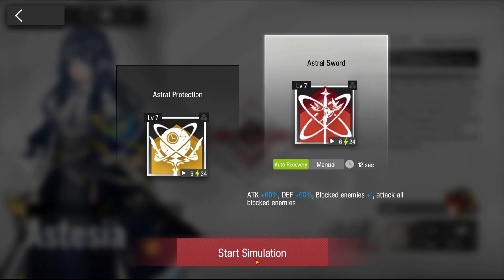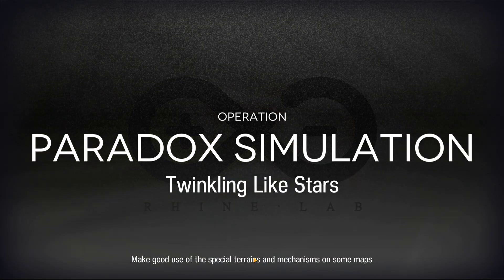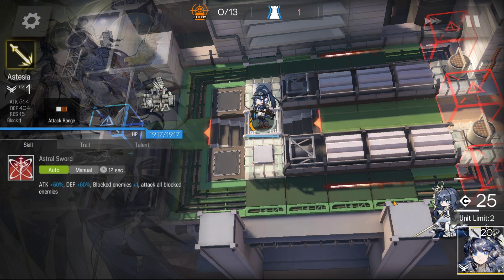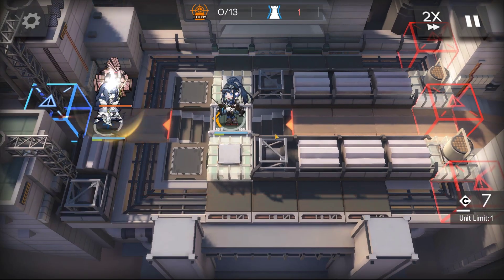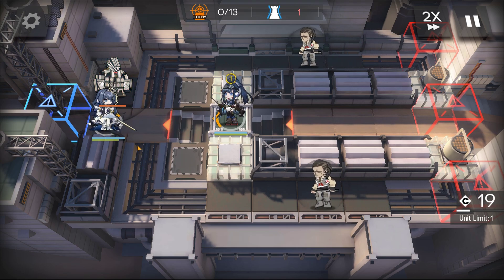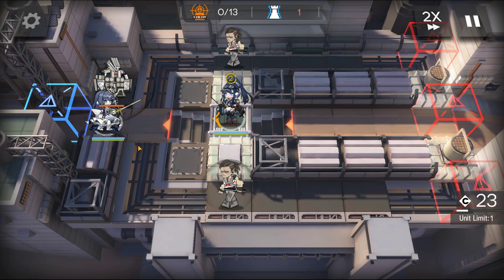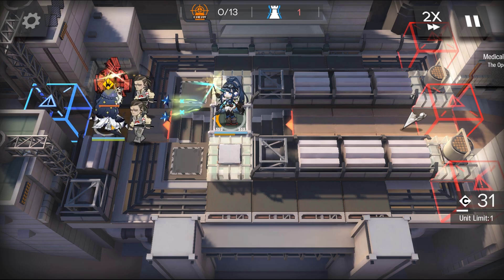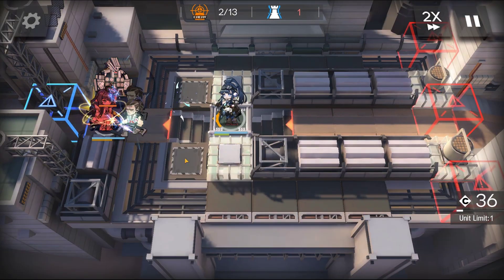Use skill 2. And here's how it was done. Have her facing up, and smack that Gundam. Whenever there's two enemies, use her skill — it gives her plus one block.